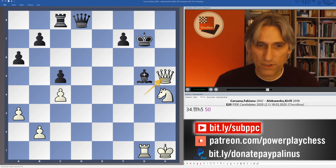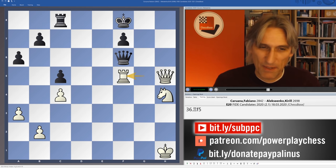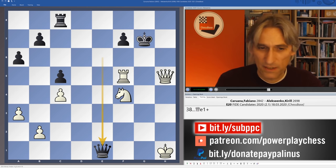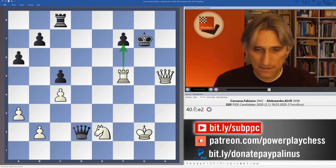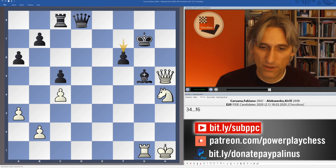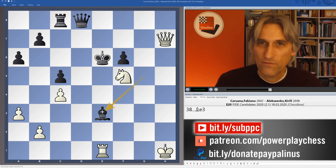Rook takes bishop is threatened with an extra piece and a checkmating attack. If Queen F6, white is a piece up with a superb initiative and black is not going to survive. There are a few variations, but it's quite clear that so long as white avoids perpetual check - which you can do very easily - it's dead simple. After Queen H5, if the bishop is protected, we can deliver checkmate. That's a sweet move because it covers the knight on F5, and after King E6, Rook E1 forces checkmate.